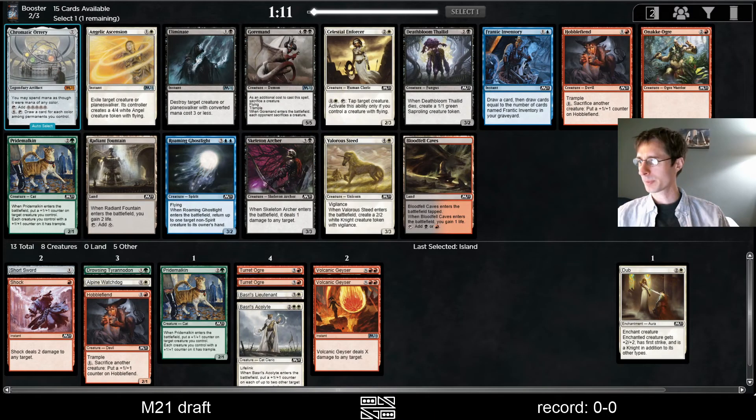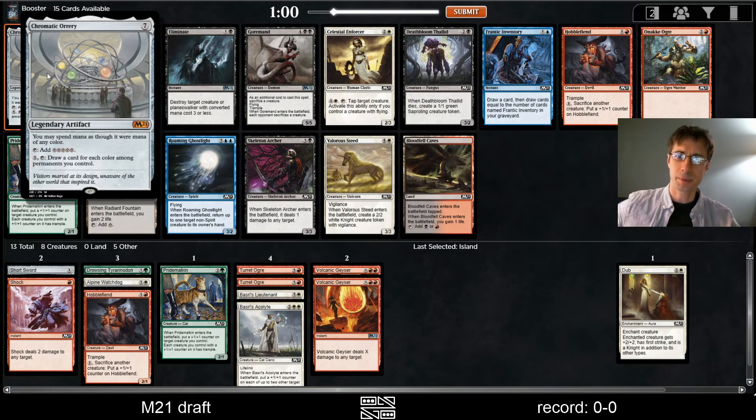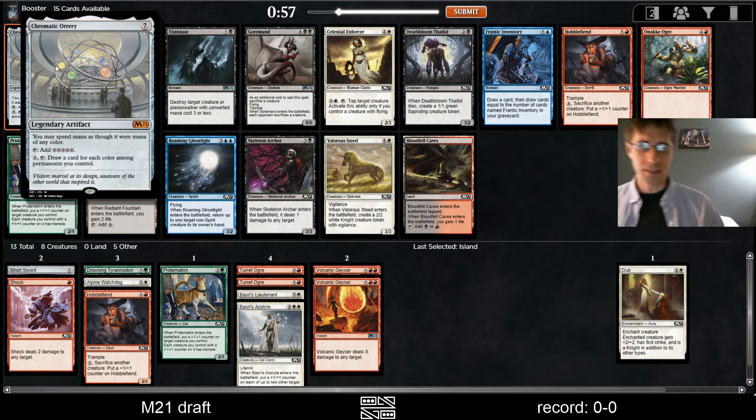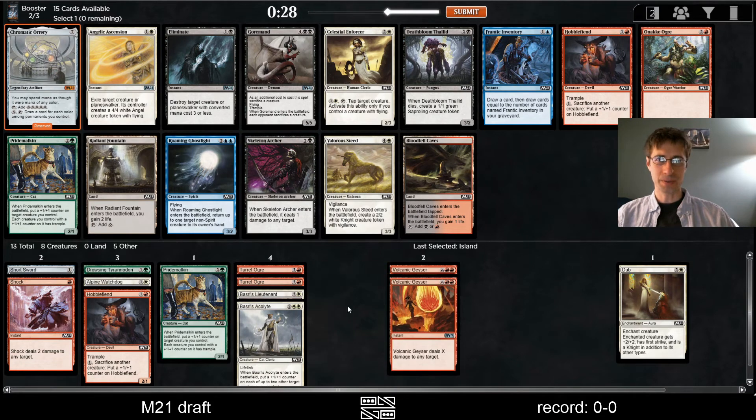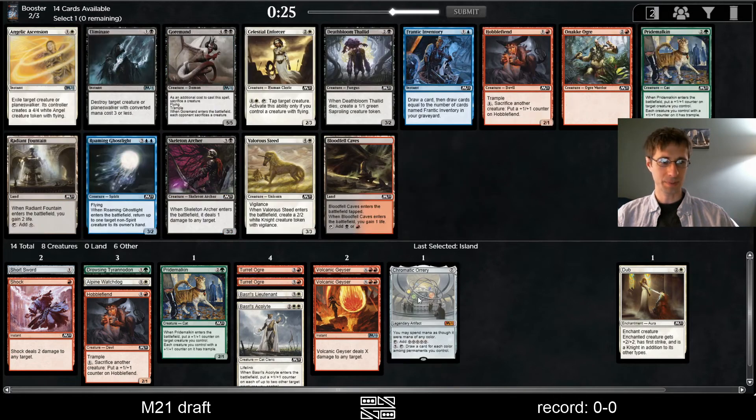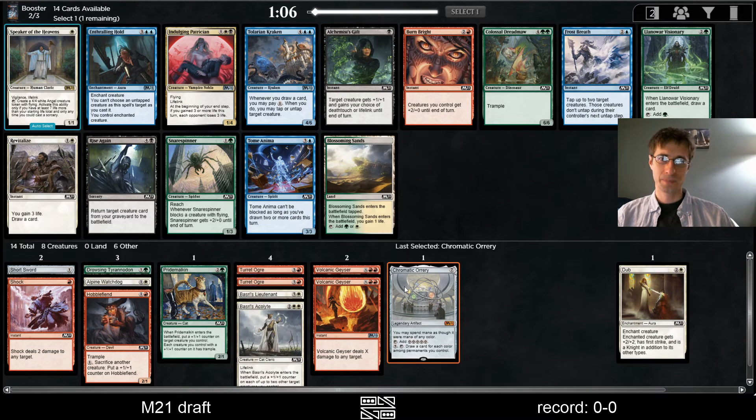Whoa, Chromatic Orrery — let me check that price. It's worth a few tickets. Draw a card for each color among the permanents you control. So we're going to have three colors. This is super expensive, but we're not giving up on too much to take it — except this Pride Mulkin. The value drafter in me just wants to take it here, and we might end up doing something with it. For instance, with these Geysers. Plan assembled — I can't not take it.